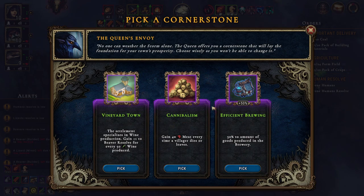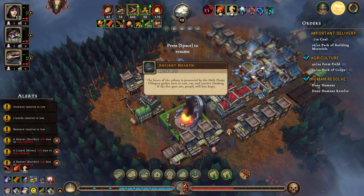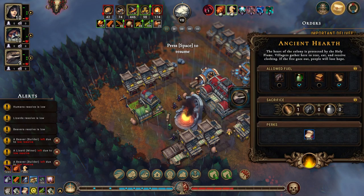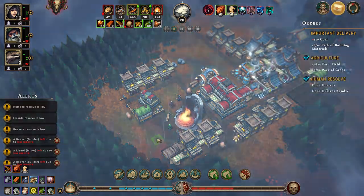If we get coal, let's tell them not to use it because we need 10 coal. There's no point in picking any of that right now. So sacrifices - one wood per second, a plus three bonus to resolve that stacks three times. Let's try doing that, we have quite a lot of wood - 166.